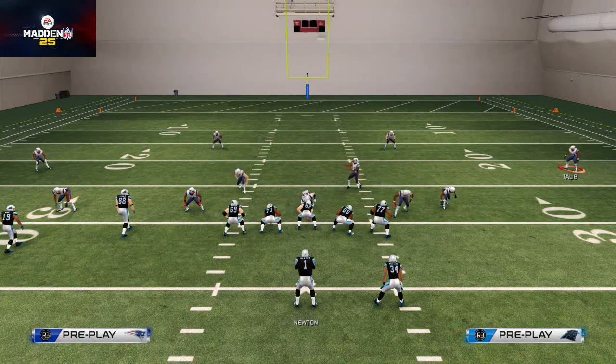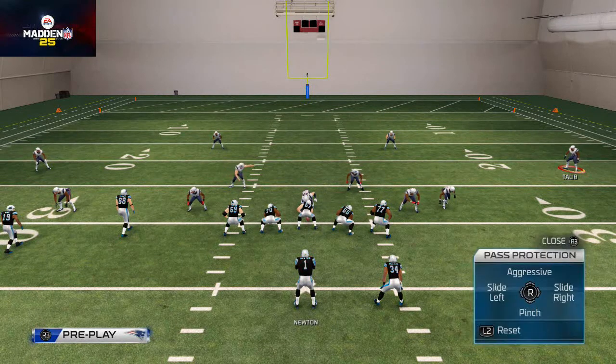And this is the reason why nano blitzes do not exist. Today's topic is slide protection. You use slide protection by hitting the L1 button on PS4 or the LB button on Xbox One — you don't want to hit the trigger. So here you see I'm going to access my pass protection menu.